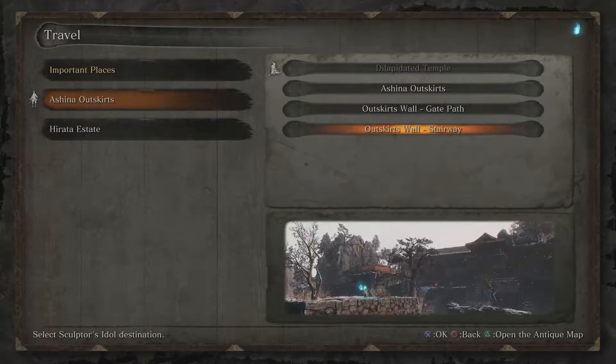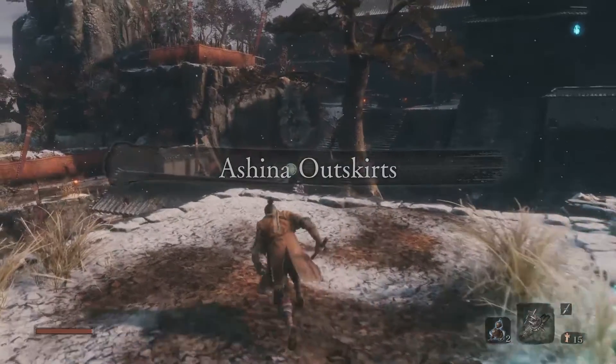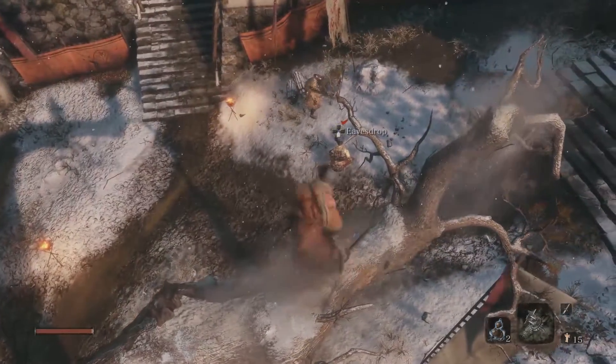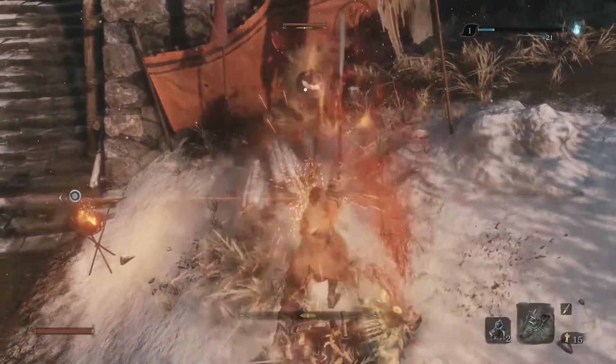Let's travel to the Ashina Outskirts Wall Stairway. This part's tricky because now we're at a point where regardless of which path we choose, we have to face off against the boss. I'm going to go this way first. I want to take out the Chained Ogre because we've got the Flame Vent now, so we can actually beat him. We have something to help us, so maybe we'll use it.